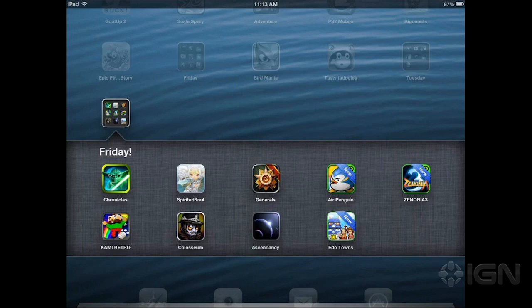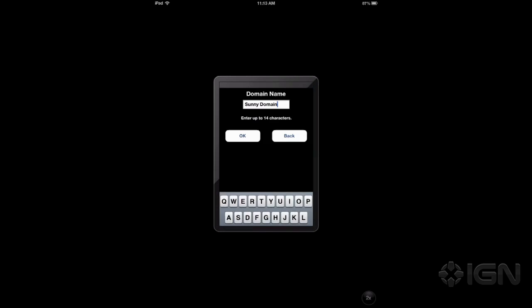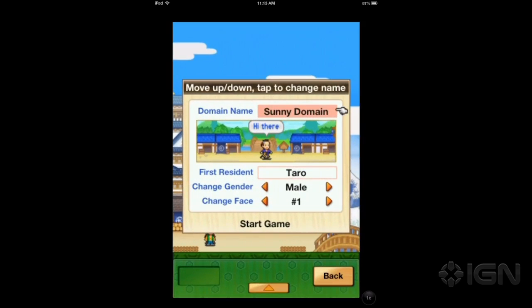The Game Dev Story guys, Kairosoft — Edo Towns is on sale for 99 cents. The thing about Edo Towns is it's very Japanese, so you need to understand Japanese culture. It's not my favorite of their games, but for 99 cents, if you're a Sim player, you can do a lot worse than Edo Towns.